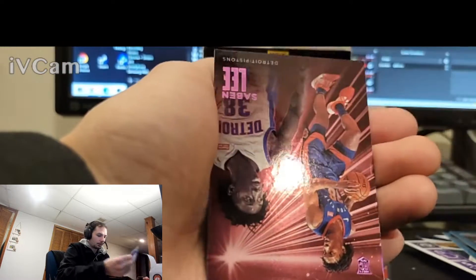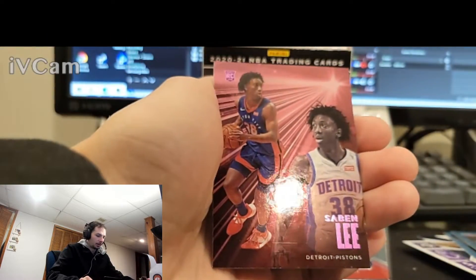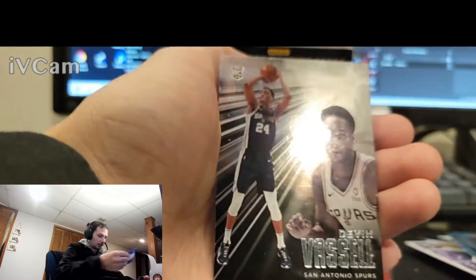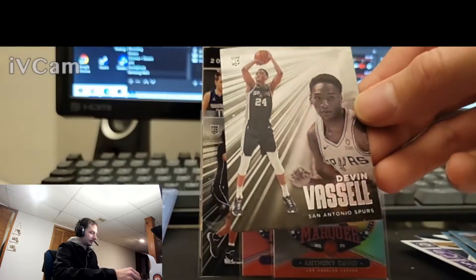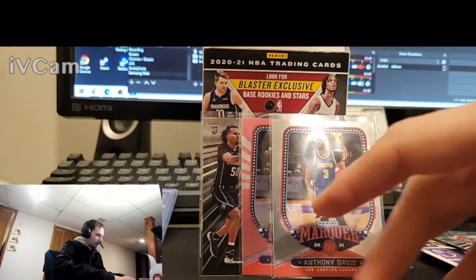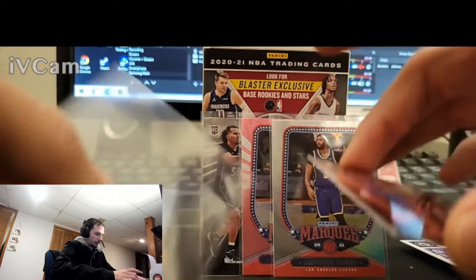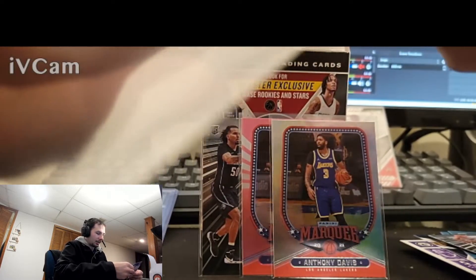Not exactly the card we want on that set, but we'll take it. That's pretty sweet. There's a nice pink — Sabin Lee. Big fan of the pinks. That's Essentials. And Devin Vassel. Get that pink sleeved up. I don't know why it took me that long to figure that trick out too — if you just take the sleeve, you can sneak it underneath the card and it'll pick it up.